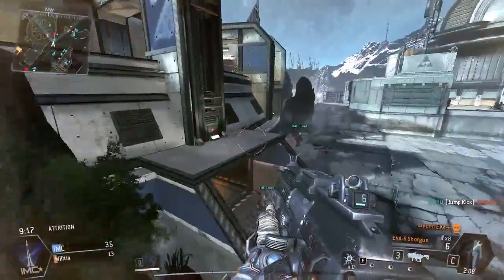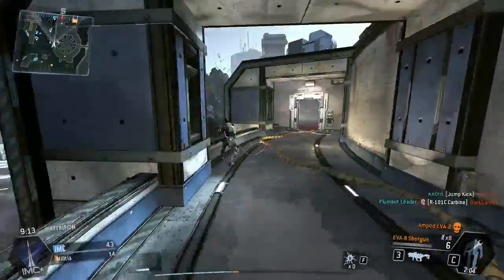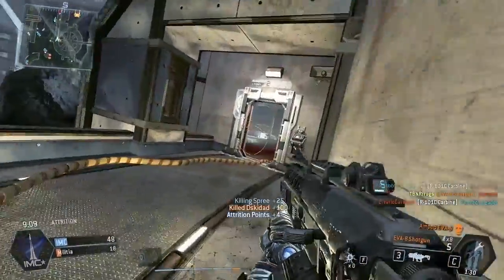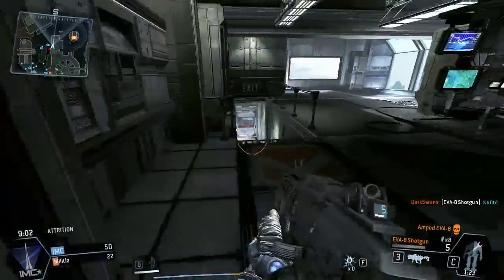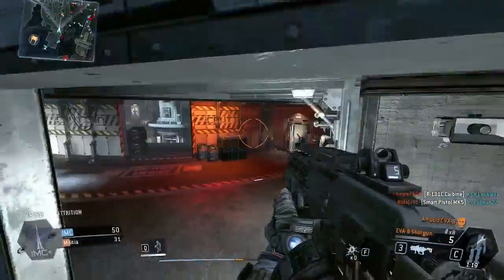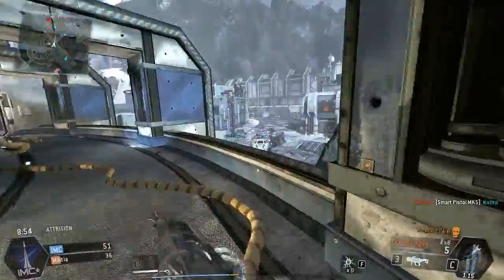In today's episode, we're using the Amped EVA Shotgun — it's like the EVA-8. I really like this Amplified card a lot because it changes the mechanics of the shotgun: it makes it a fully automatic shotgun instead of semi-automatic, which is kind of cool. You can just hold the trigger and it spams bullets like crazy.